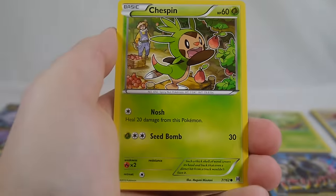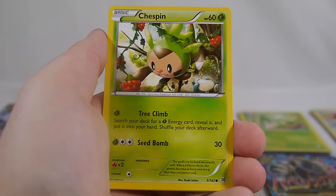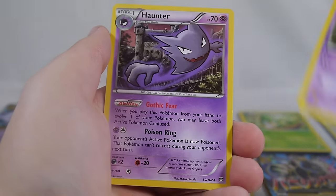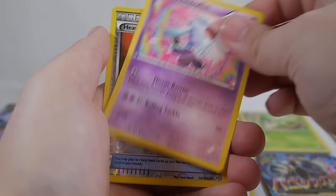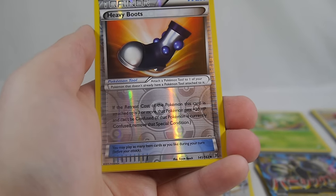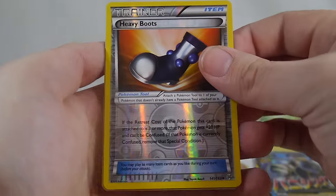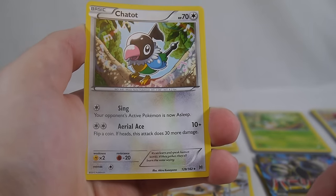Pack twelve: we got a Zorua, a Chespin, Rufflet, Woobat, Haunter, Cacturne, Wabbuffet, a reverse Heavy Boots — retreat cost of three or more gives the Pokemon 20 extra HP and it can't be confused, kind of neat but not played much — and Chatot is our rare.